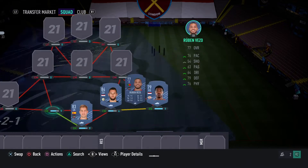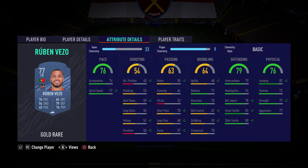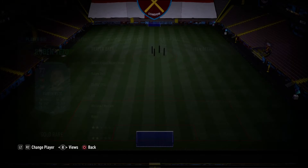At left center back we go to Portugal for Ruben Vaso — a usual starter center back pick. Six foot, could be a bit taller, medium/medium work rates. 76 pace is actually quite fast for the beginning of the game, 79 defending is good for a starter center back, and 76 physical with 82 jumping and 77 strength. He might get an upgrade to 78 or stay the same, but he definitely won't cost more than about 2K at the start of the game — a great starter center back.